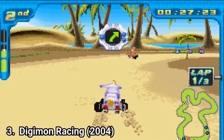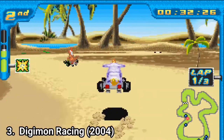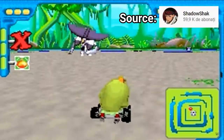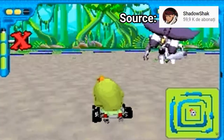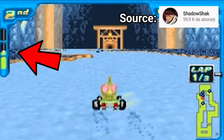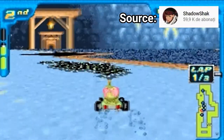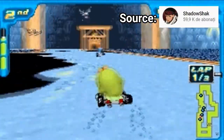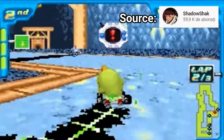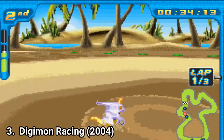Even if the game gives you the impression of being a stereotypical kart racer at first, it has some quirks that make it stand out. First, you get boss battles — in a karting game, you get 3 boss battles. Another quirk that makes it unique is the Digivolve gauge. You can use the gauge to Digivolve and have better stats, so you can go slightly faster for example. You fill up the gauge by driving on the black panels, and this gives a little more strategy to the racing and makes the game unique.